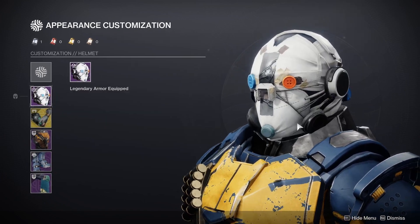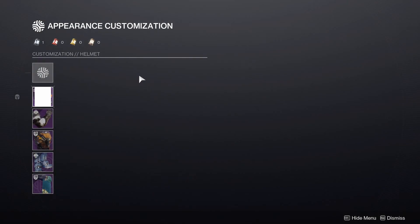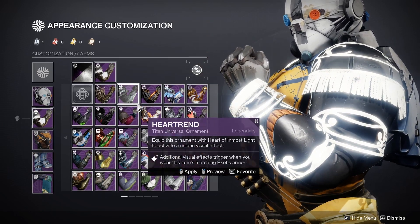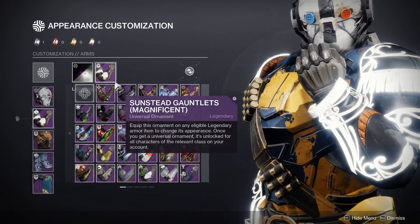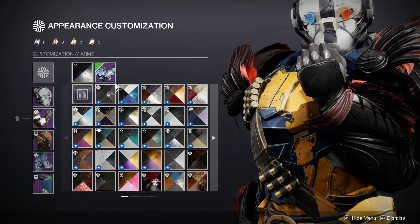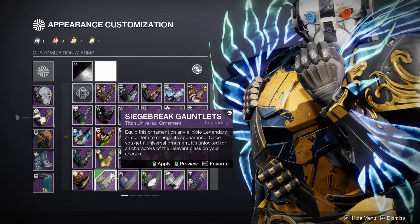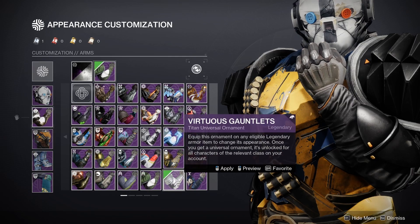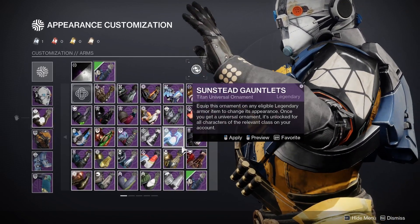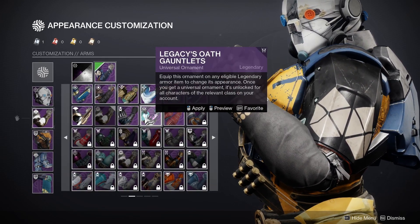I'm actually going to take off the mask to make this easier. Let's try to make a Clovis Bray one. I can't tell if I should do a scientist look, or if he's like gone to war now. Is he going to war? I don't think he is — he'd probably make all the bots do it himself. He's probably doing some sort of science work.